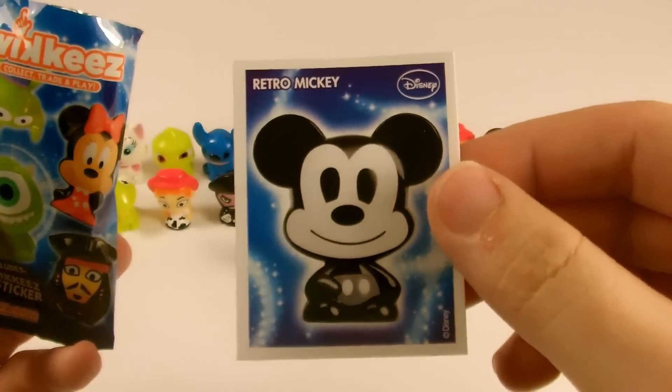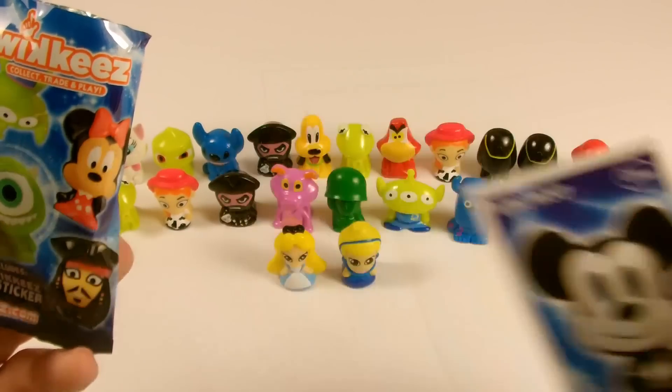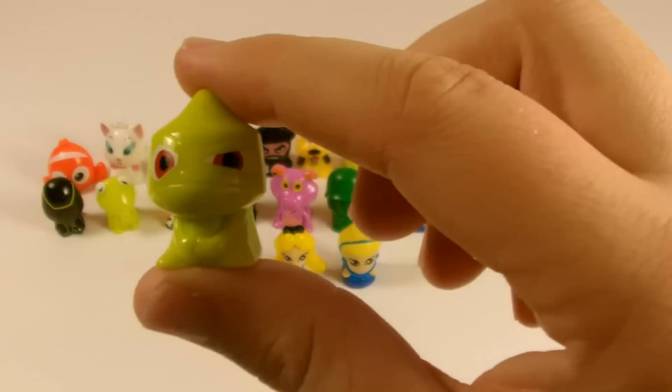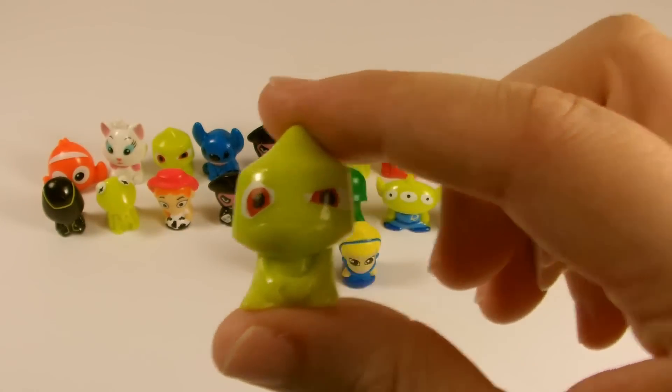The next sticker is Retro Mickey. And inside we have Pascal and Bolt.